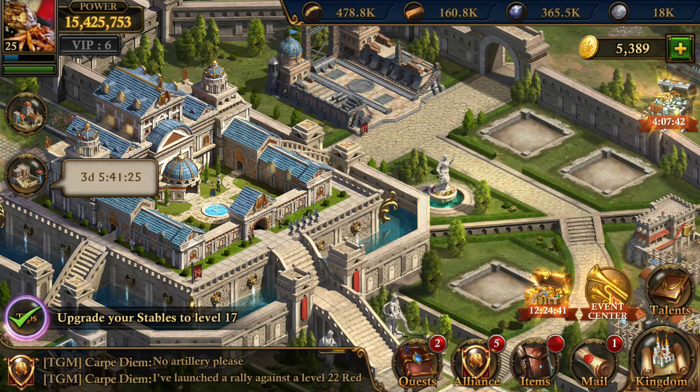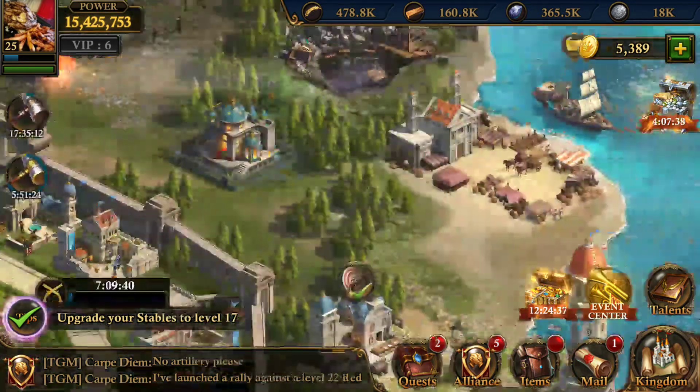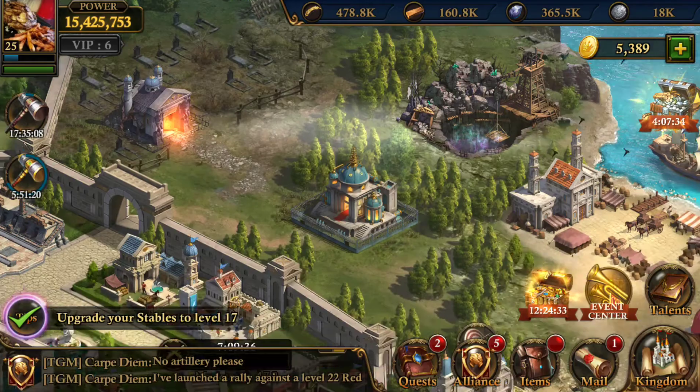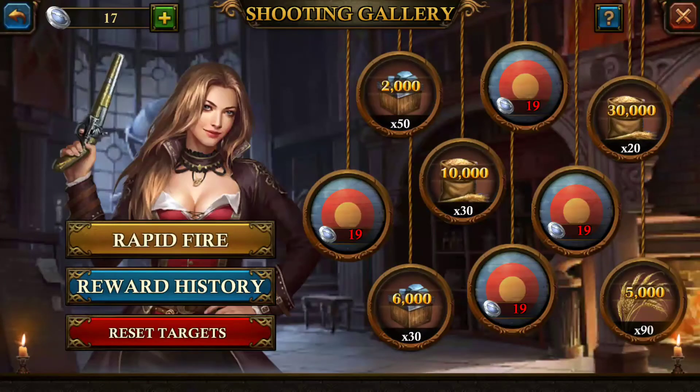We'll step out of there and we'll do more of the mines later when that's finished gathering. What we can do — we'll show you the test tubes. How far away from that? Oh, I only need two more.